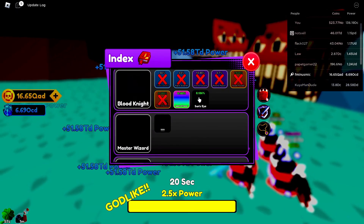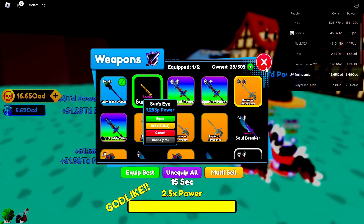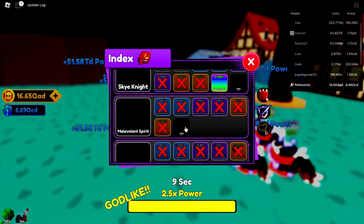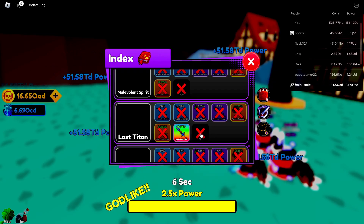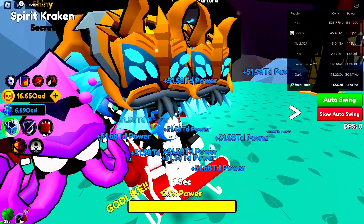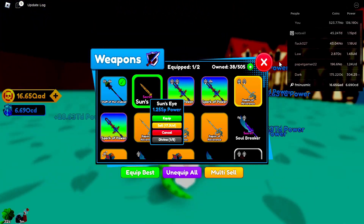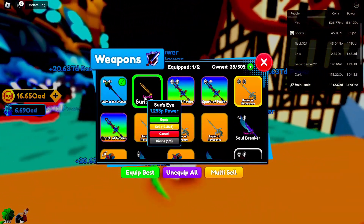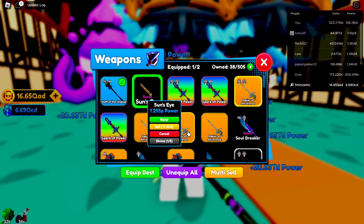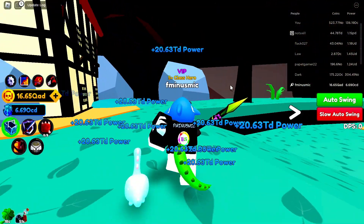If you guys can't kill the Blood Knight to get the best secret weapon - which has 1.25 SP power - you can settle for the weaker enemies: kill Lost Titan, kill Malevolent Spirit. I just confirmed it's the same secret weapon across those enemies, but just know that because the enemies are easier to kill it is a different weapon and it will be weaker than the Sun's Eye. You can get the other secret weapon, farm your power, and then build up to the point where you can kill Blood Knights and eventually get the 1.25 SP secret weapon.